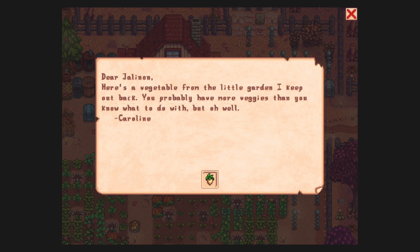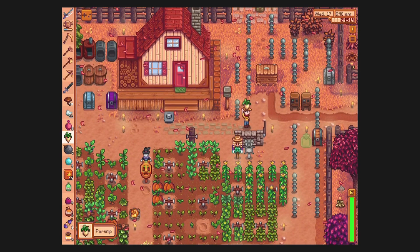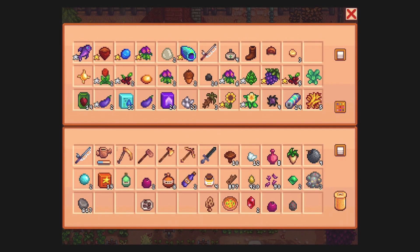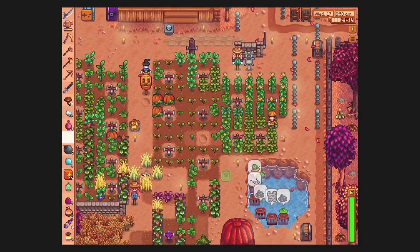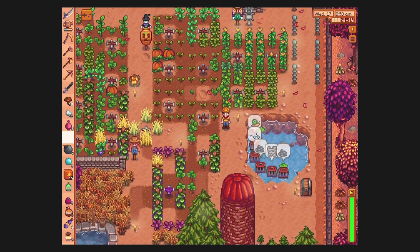We got a letter: 'Dear Jelnon, here's a vegetable from the little garden I keep out back. You probably have more veggies than you know what to do with, but oh well.' That's nice, thank you. Beet seeds — we have enough time for these beet seeds to grow. The question is, would I remember to water them? That's the real question.